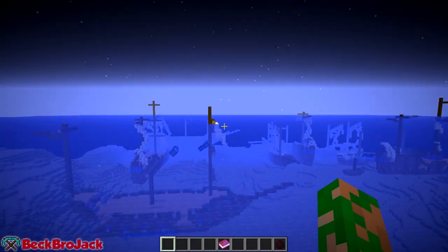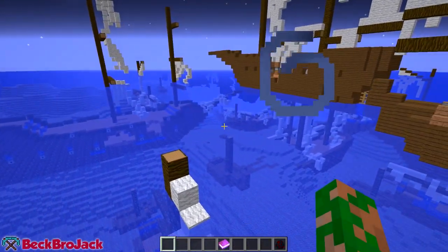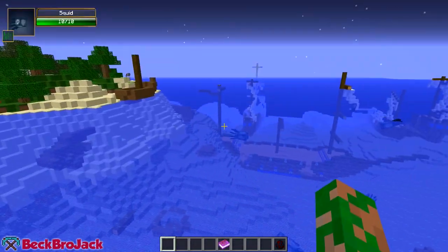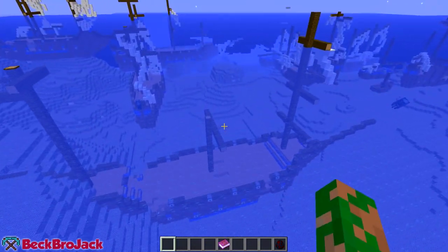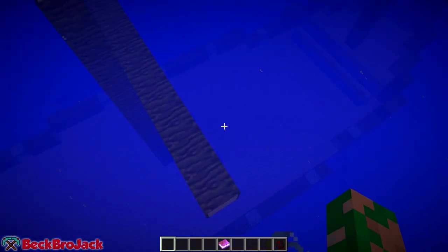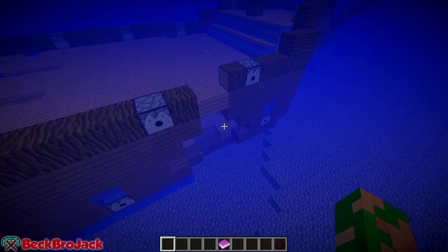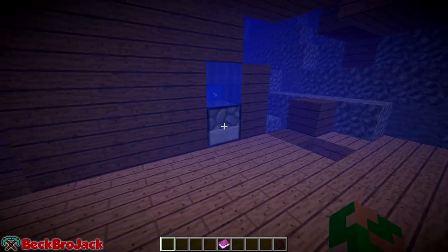You might notice there are a crazy number of ships around - that's because I edited the config to show you all the different kinds. Normally you'll get maybe one per chunk, or maybe every six chunks you'll find a new ship. The bigger the ship, the rarer it is, and the loot gets a lot better with bigger ships. The amount of loot is also greater on larger ships.